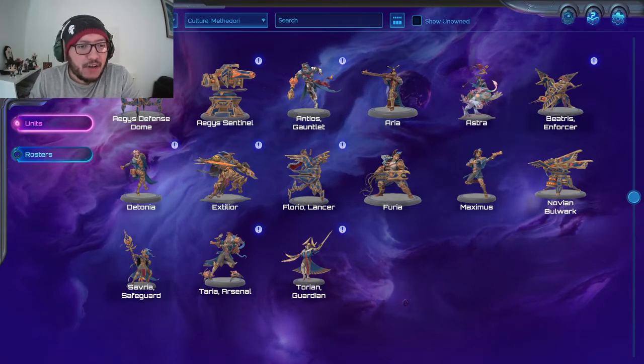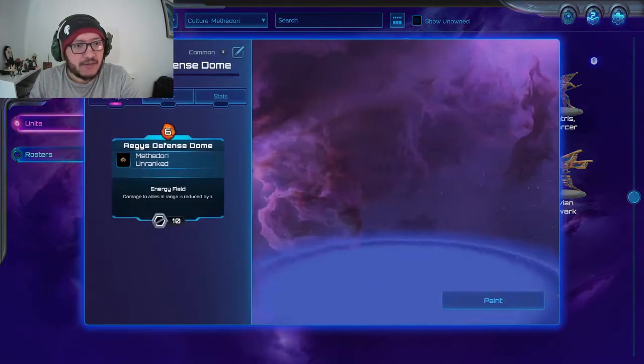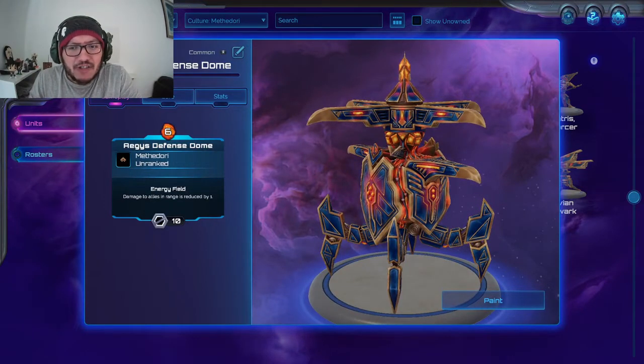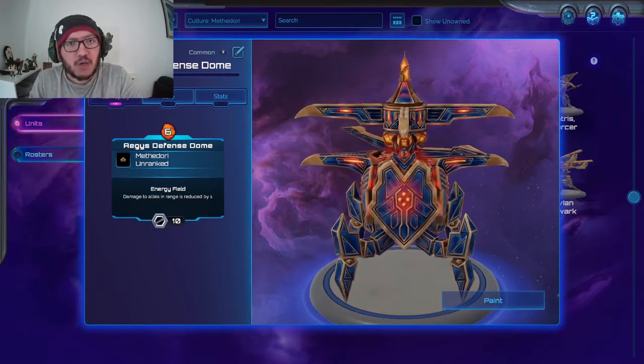So let's start alphabetically. We have Ages Defense Dog — front row. Absolutely beautiful boy. This kind of Egyptian meets techno meets evil aesthetic is absolutely gorgeous.